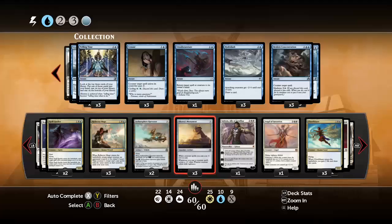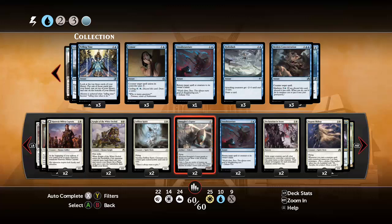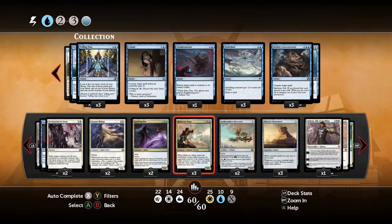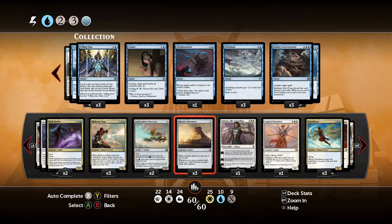I've got three different versions of the Oketra's Monument deck. This one I would call middle of the road. It has some aggressive elements. It can do a beatdown game with Toolcraft Exemplar and Smuggler's Copter, and that can win a lot of games. And then later in the game, if that doesn't work, you fall back on Monument and Cloudblazer and Dusk to Dawn to do your value shenanigans.